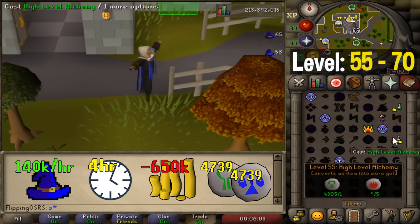Next up, the quickest possible way to get 99 magic. This will obviously be a bit more expensive but quicker. From level 1 to 7 we're again casting the strike spells — less than 100 casts, only around 5 minutes.